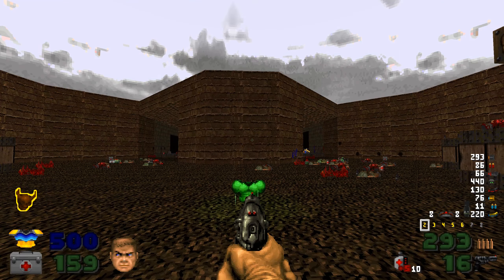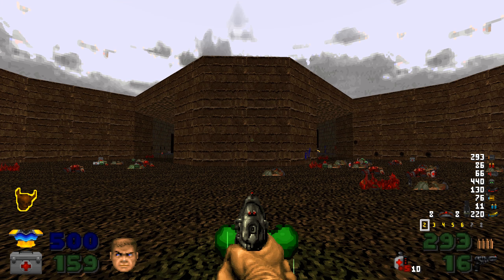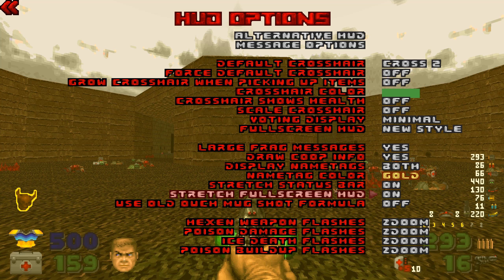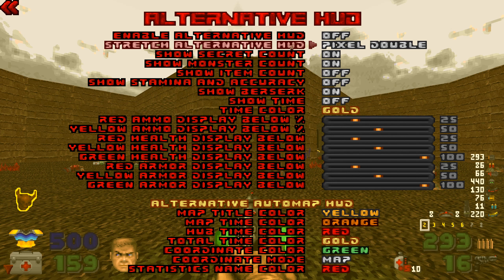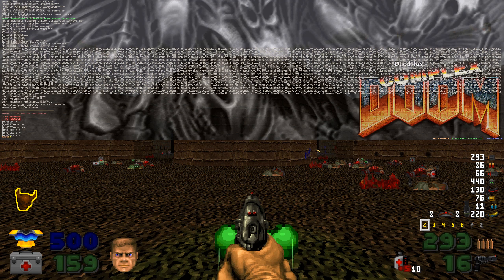The regular HUD shows more information than the alternate HUD. If you see this skull guy over here, you can see that — and now that's not there. So I assume we need that information. That being said, this HUD is too big for me. I was looking through the settings trying to find out how to scale it, but I don't know if there's a way with Zandronum to make this HUD smaller.